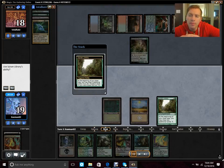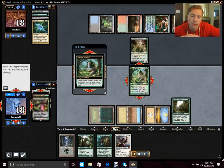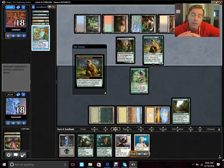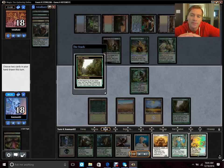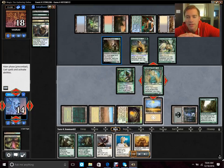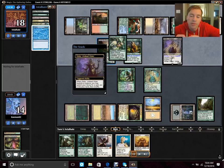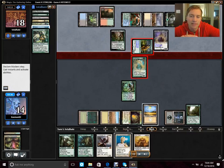He plays Wargate to get his Deathrite Shaman — not a bad call since he knows we're a graveyard-based deck. We end up playing out the Eternal Witness on turn three so he can't ruin our Enlightened Tutor find. He's got Bring to Light — five-color good stuff. Sometimes it gets there and he's able to find Bribery, which you'll see: he Briberies us, then uses Eternal Witness off Woodland Bellows to get Bribery back and re-Briberies us. We had a very strong start but we're just getting battered by his raw card advantage.